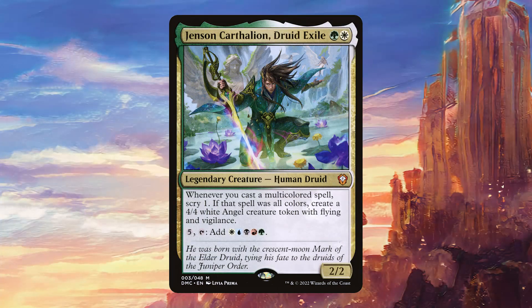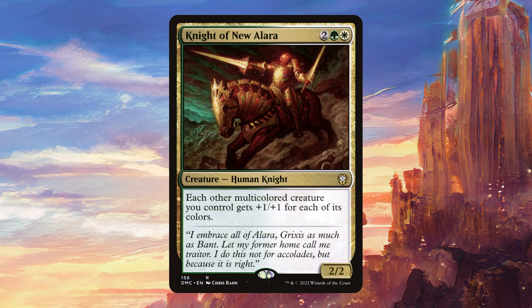Jenson Carthalion is going to scry a lot. Unfortunately scry doesn't work as well as it could with Omnath since it's not an upkeep trigger, but it's still a nice effect to make sure we draw gas. We also have a few five-color cards which are just going to give us angels, which is fantastic. Knight of New Alara is going to pump our creatures quite a lot in this deck — on average it's going to give something like plus three, plus three, which is really, really good.